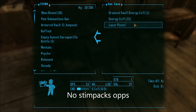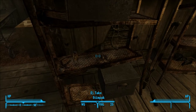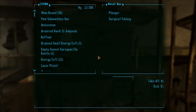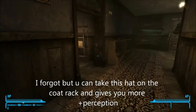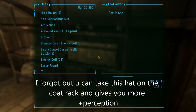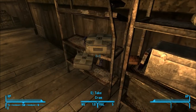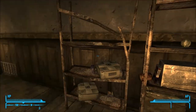In this box there's a laser pistol, if you want to start with an energy weapon. There's also ammo, Stimpaks, and RadX. The metal box doesn't have anything in it. There's a footlocker — worth checking. There's ammo and a first aid kit, and another first aid kit.